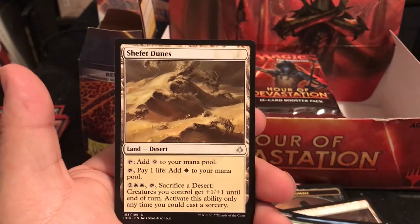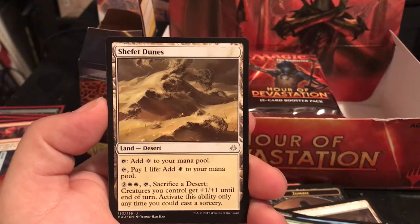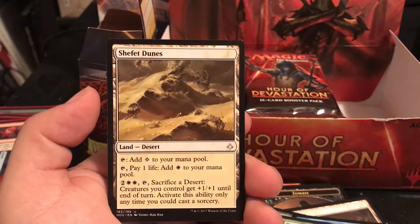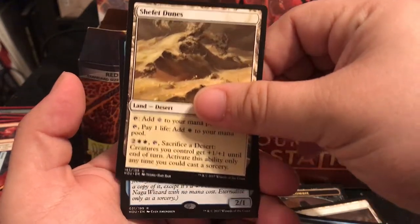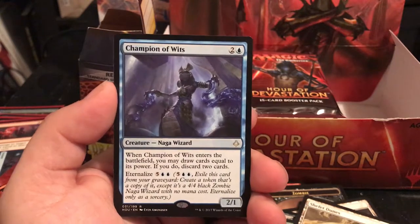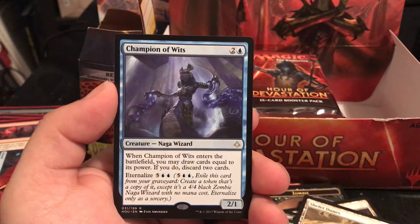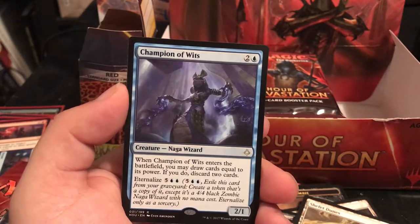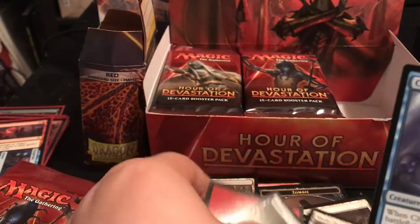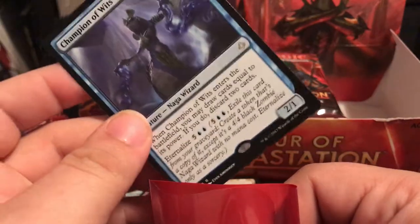Shefet Dunes - tap for colorless, pay 1 life to get a desert, pay 4 tap sacrifice a desert and creatures you control get +1/+1 until end of turn. The rare is Champion of Wits - when it enters the battlefield, draw cards equal to its power and if you do, discard 2 cards. So you draw 2 when it comes in, and when you Eternalize it you draw 4.